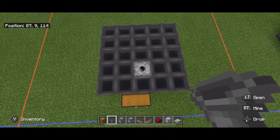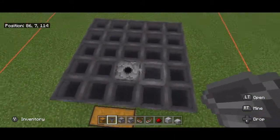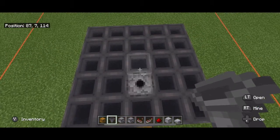When you're done you should have something that looks like this: a five-by-five hopper platform, with the exception of one spot which is your dispenser.